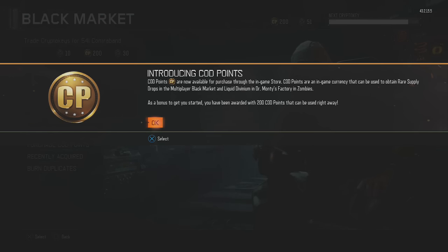COD Points are now available for purchase through the in-game store. COD Points are an in-game currency that can be used to obtain rare supply drops in the multiplayer black market and liquid divinium in Dr. Monty's factory in Zombies. As a bonus to get you started, you have been awarded 200 COD Points that can be used right away. So these COD Points — you buy them and you can get rare supply drops. It doesn't say you can get common supply drops, so if you want rares you can spend your money and get rares automatically.